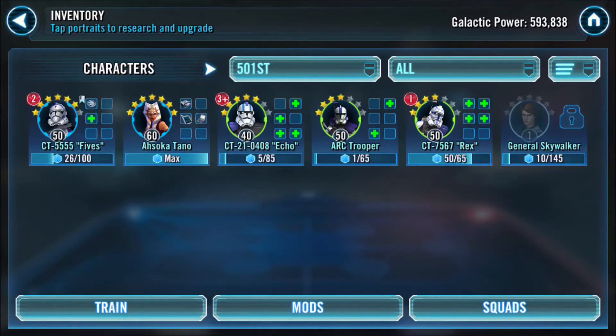It's a really great team both in the movies and in Star Wars Galaxy of Heroes. I haven't unlocked General Skywalker yet — I've got a normal Anakin Skywalker but he's nowhere near good enough — so we're going to be working with Fives, Ahsoka, Echo, ARC Trooper, and Rex. The leader of the team was normally Rex, who was called Captain Rex.